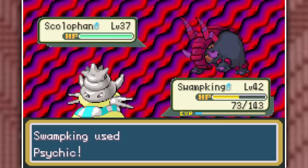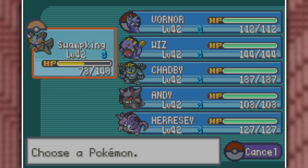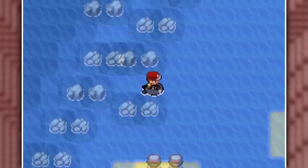I decided to give Swamp King some action. I set up a Shell Smash on Scolofan, his first Pokemon, and swept it with Psychic. I also smashed Rizirock and Garbacolo with Psychics easily, but his final Pokemon is a Muk-Reuniclus fusion, which isn't going to be weak to Psychic. So I swapped into Genzone and Shadow Balled it once to gain our sixth Gym Badge.